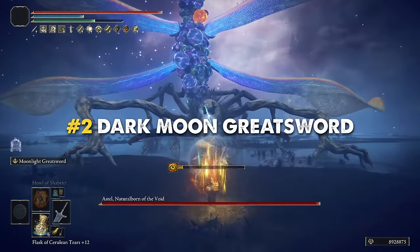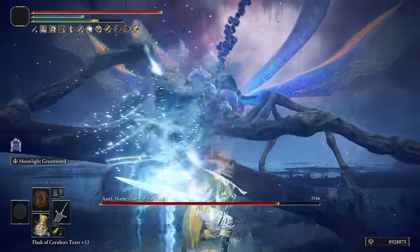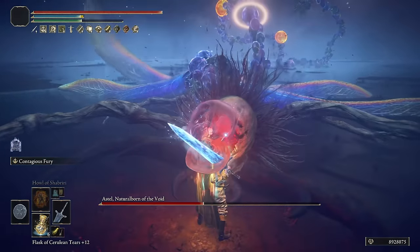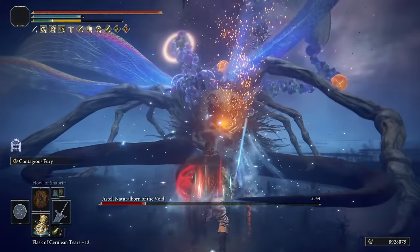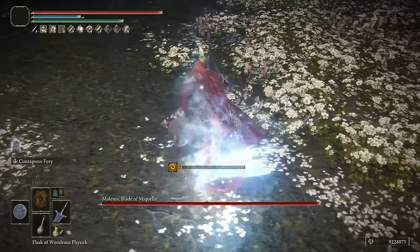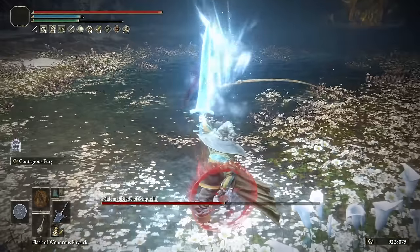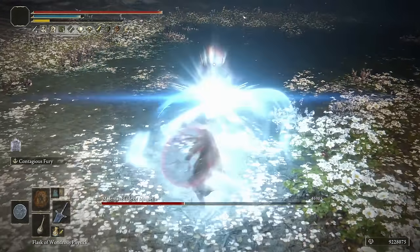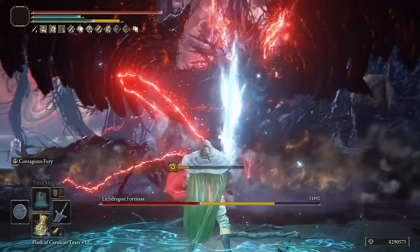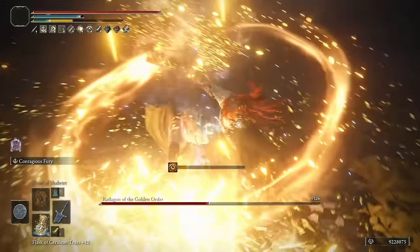Moving forward to second place, the silver medal goes to the Darkmoon Greatsword — the most iconic FromSoftware weapon. It is a beautiful and powerful greatsword that has appeared in almost every FromSoftware game under different names and small design variations. This crazy weapon is absolutely broken — I can't believe that even in New Game Plus 7 it takes two huge chunks of HP from bosses. It's just too insane: it deals a lot of damage, it is really easy to use, it deals a lot of stance damage, and it also inflicts frostbite really quickly. My favorite part of this weapon is how cool it looks when using it — definitely one of my favorite choices.